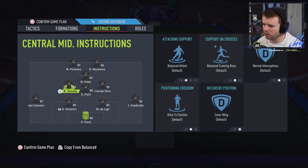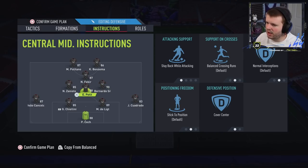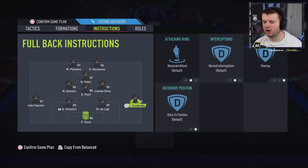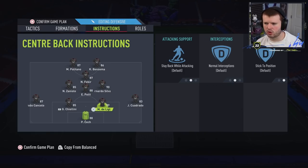Bernardo Silva swapping with Fakhir actually isn't a bad thing for me. But if your right center mid is Pogba, I'd recommend putting your CAM on stay forward to stop the swap — you don't want Pogba in that CAM role. Cover wing on both center mids, because they are responsible for the wing since we have no width in the defensive area. Stay back while attacking and cover center on the CDM — this has to be a Kanté, a Petite, a Vieira — someone very defensive-minded there to break up counters.